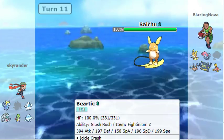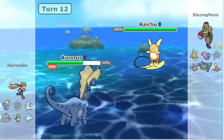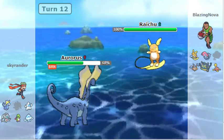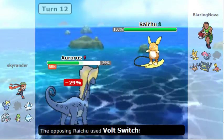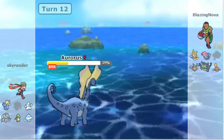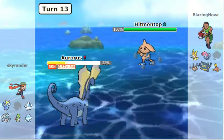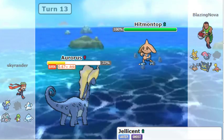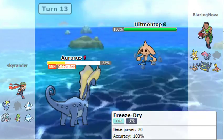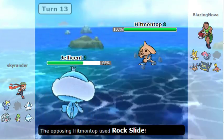He could be Z-Focus Blast. That's the gamble I want to take — I want my Rocks up. I'm making a gamble of my lifetime. Alright, he doesn't have it. That's good. Hitmontop is going to come in again and we're going to get our Rocks up. There is no way of him actually getting rid of them. This is really good. Their smart man says... Nope. I still have to go Jelicent. I still have to do it — it's boring, but it's the response I have.